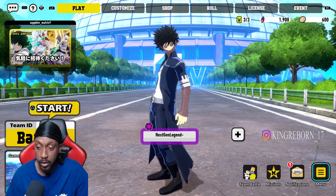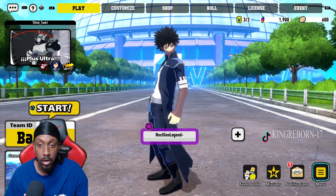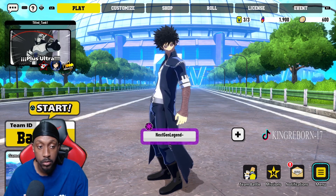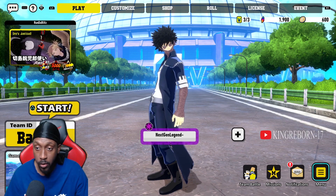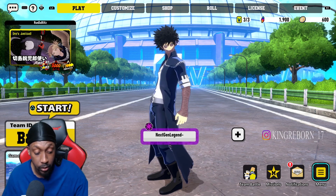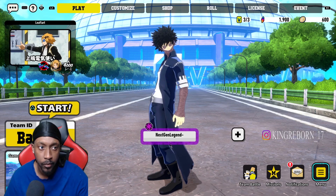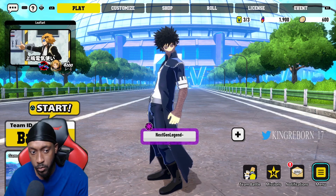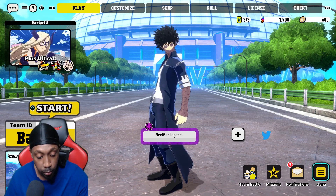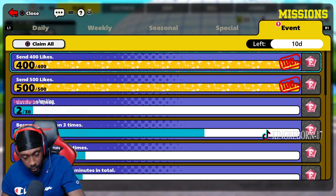Some of the top agencies have their aid center at level 17 — I even saw one at level 20. I'm assuming everyone in that agency is putting in that work and donating. Leave a comment below — we have an agency on PlayStation and on Switch, so let us know what you're playing on if you want to join.